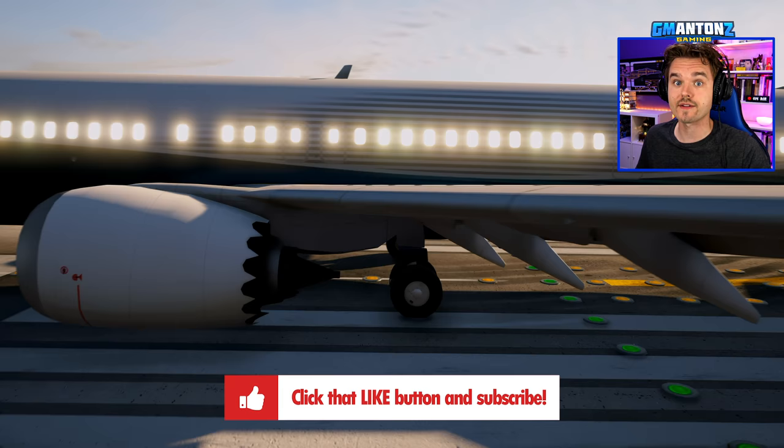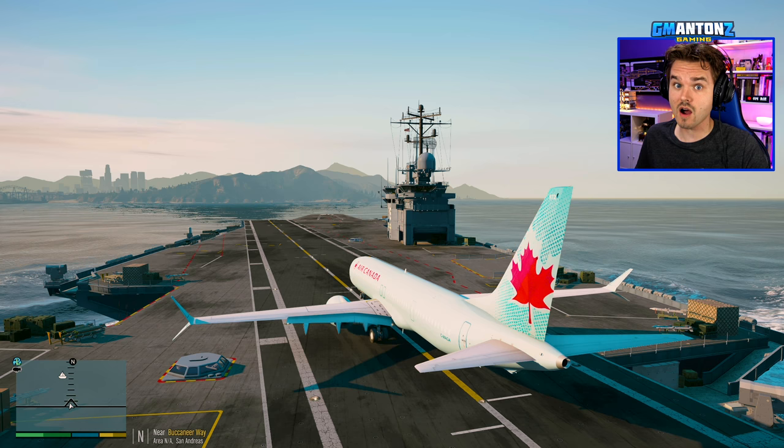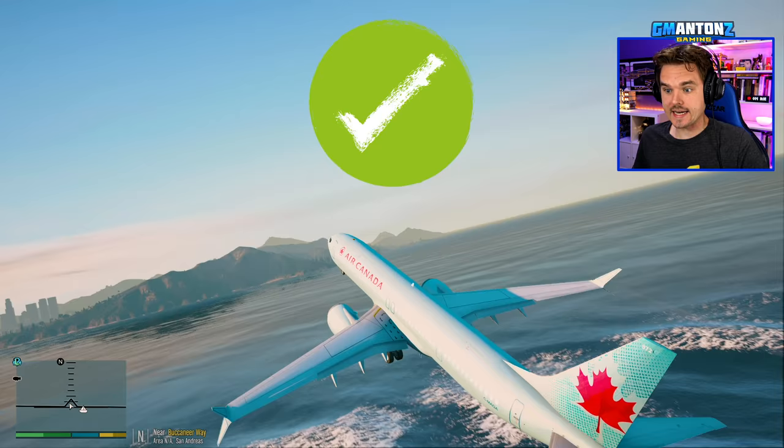What sort of tests, you might ask? Well, let's start off with something like: can the 737 take off from an aircraft carrier? Let's find out. Setting max thrust on a short runway — and yes, it can. It can definitely take off from an aircraft carrier.